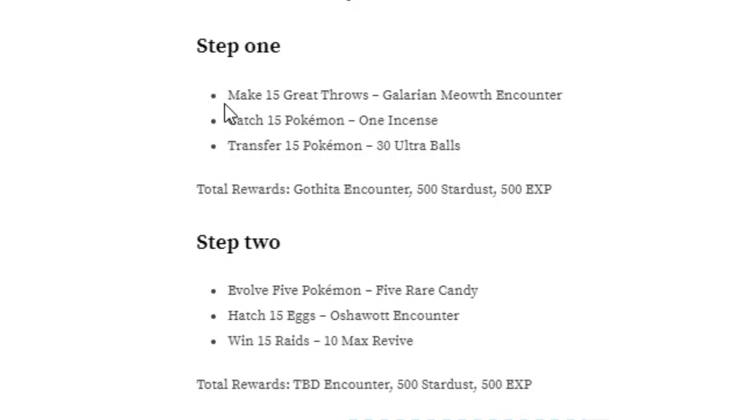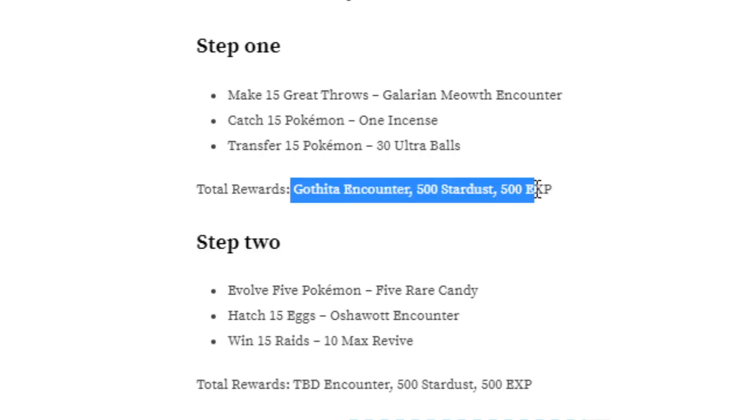Step 1, as you can see here, is make 15 Great Throws, which is a Gothita encounter — pretty standard. Catch 15 Pokémon and transfer 15 Pokémon. You can easily just catch the 15 Pokémon with Great Throws and then transfer them at the same time. You also get a Gothita encounter, 500 Stardust and 500 XP at the end.